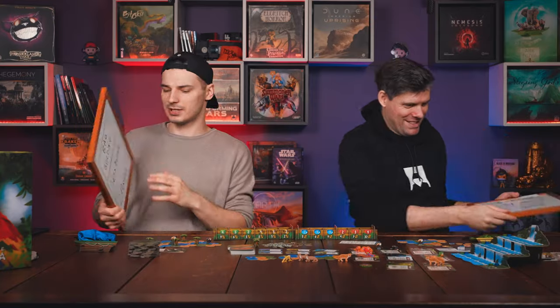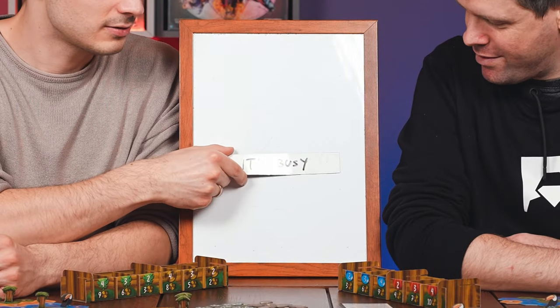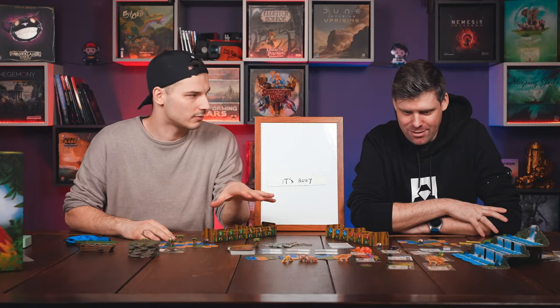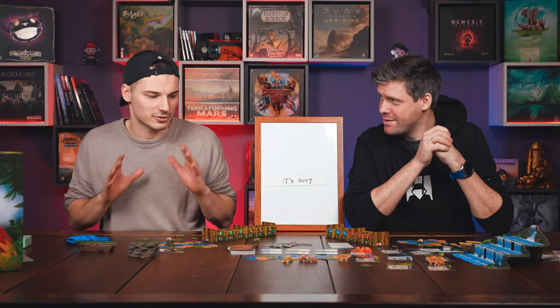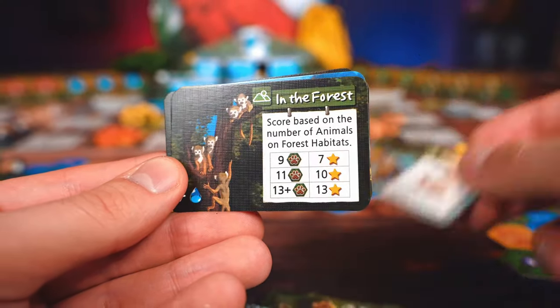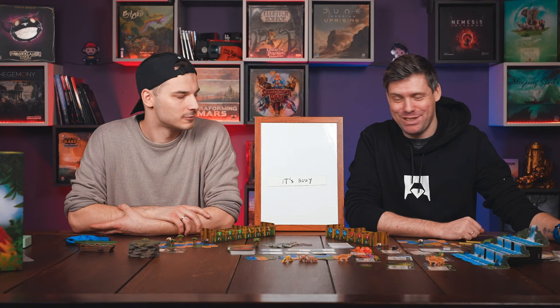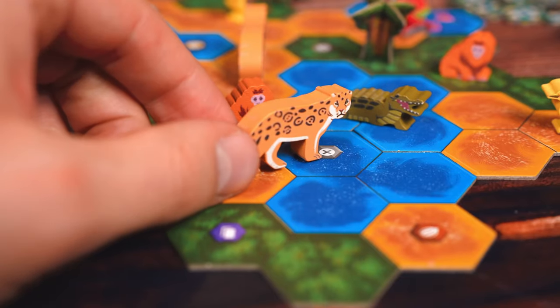Let's stop gushing about it — there are some things that might not be for you. It's busy. There's a lot of things going on, and the first game will feel daunting for sure. We've played a lot with my wife and she still struggles with the water cards. They feel like they could not be there, to be honest — the game would still work fine and you'd still have so much to do. Also, there are eight animals, each scoring in a different way — that's a lot. Placing one animal impacts all the others, because there might be an animal that wants to be near trees and another that wants to have a lot of animals in its territory.